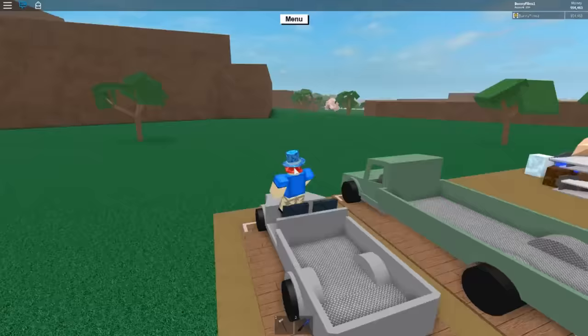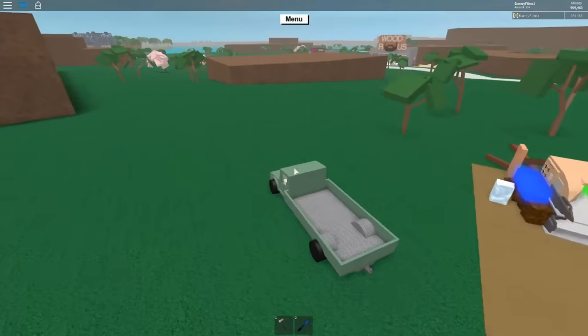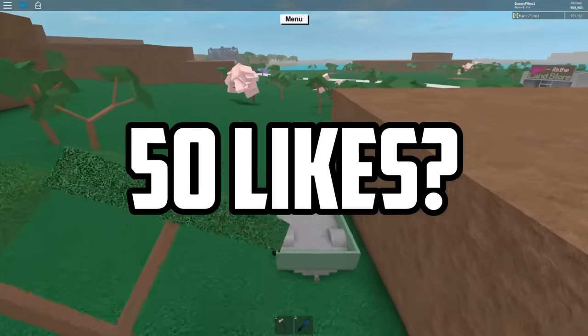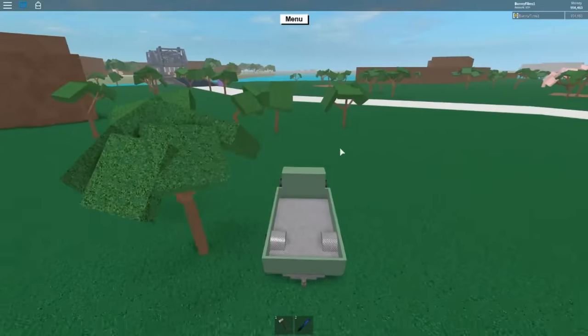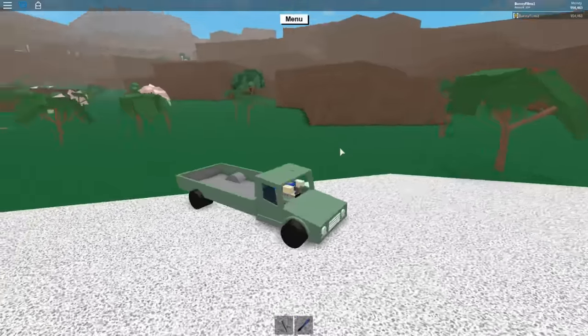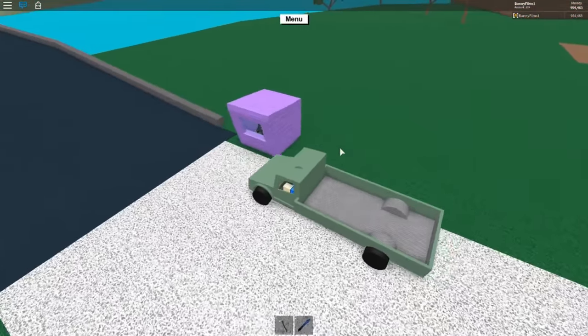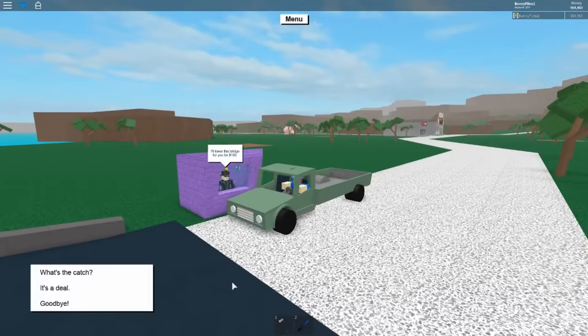First off you want to have a nice big truck to get all the wood, and then you need some money. We're going to head over to Bob's Shack, which if you don't know is across the bridge and costs $100 to lower the bridge. In this video we're going to be lowering the goldwood bridge, or the swamp bridge, to get to the swamp.